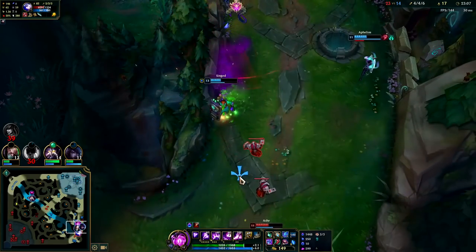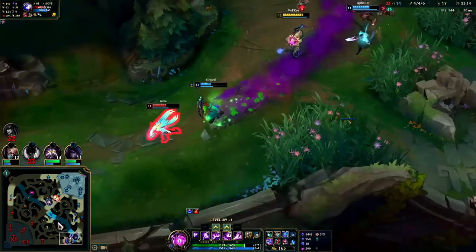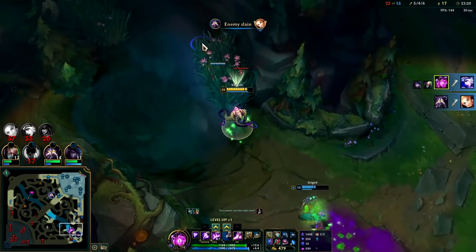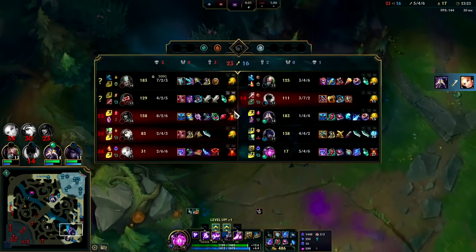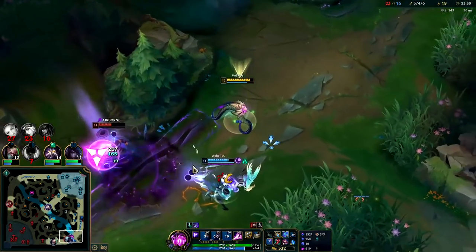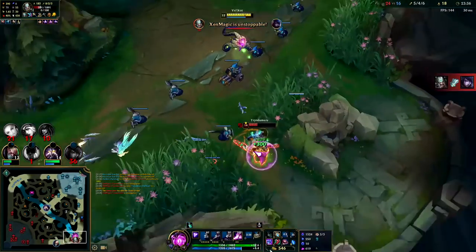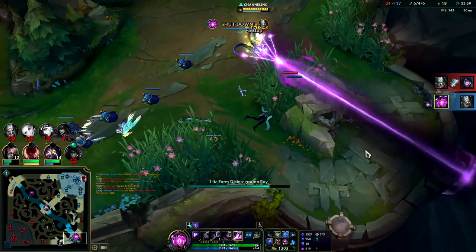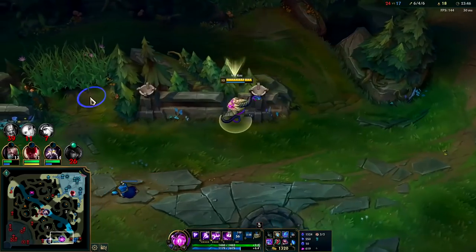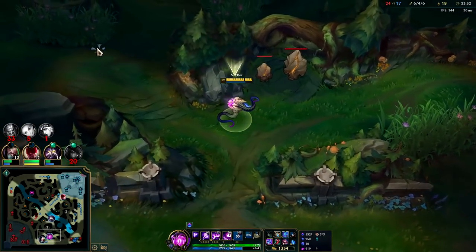Now we'll just follow Singed — he's the key. Suck on that Tryndamere. We hit him with the slow, we hit him with literally everything. The question is will it be enough — and the answer is it is enough. He killed my AD carry though. We landed the knock-up, the slows, the Exhaust — that champion is just so strong right now. We need something like Poppy to stop him.